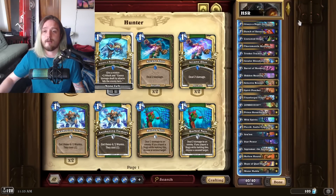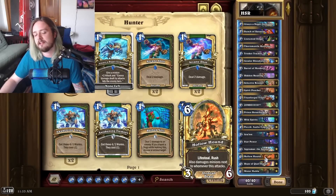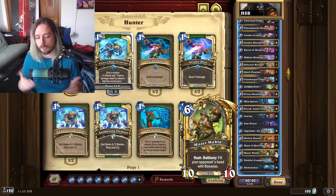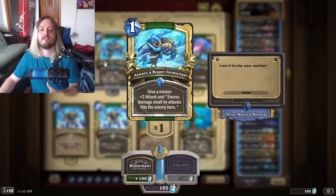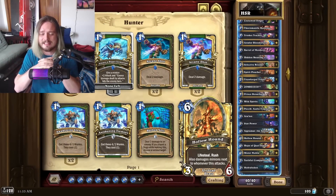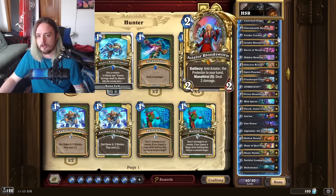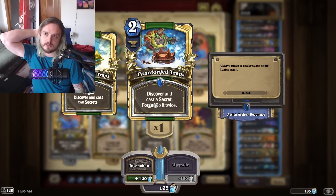Next up is the boogeyman from the last expansion — this deck just got a lot better because of Always a Bigger Yormungar. This card obviously pairs really well with Hollow Hound, but also consider Mr. Mukla. Mr. Mukla with this card is just an insane amount of value — there aren't a lot of minions that can contest a 10/10, but if you swing a 10/10 into a 3/2, suddenly you're dealing an extra 10 damage because it gains two attack and has excess damage dealt to the enemy hero.